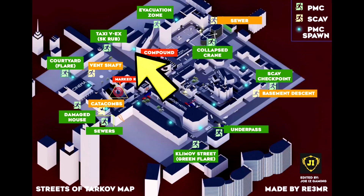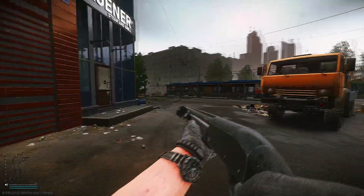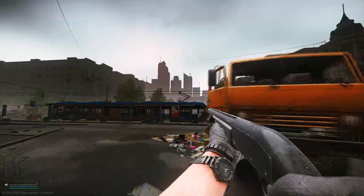The next spawn location is near the evacuation zone. You'll spawn in an area where there are piles of rubbish laying around. If you go towards the left and look up, you should be able to see the Concordia building.